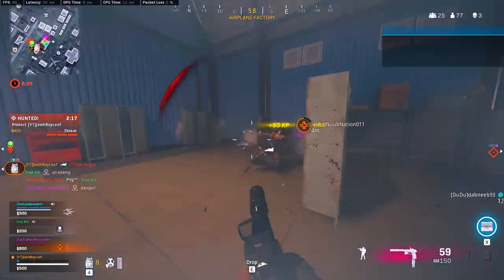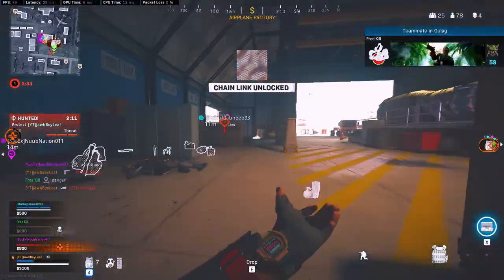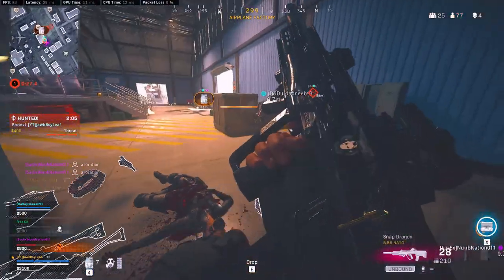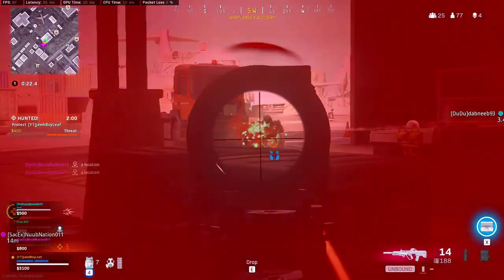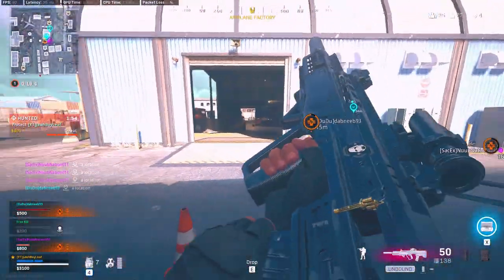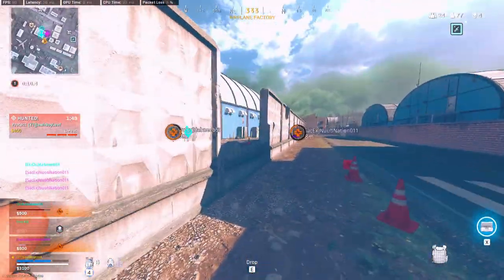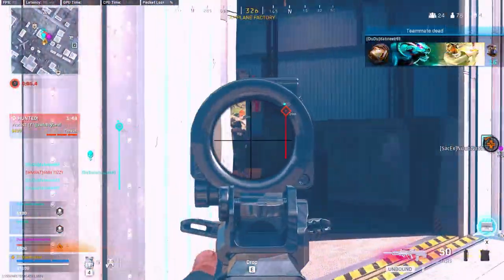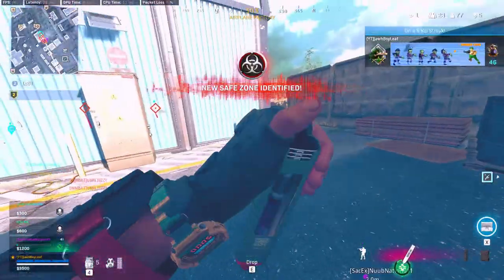I compare it to a Kilo, where the Kilo recoils slightly to the right but has not much vertical recoil. The Ram 7 does the same thing — not much vertical recoil, but goes to the left. Once you get that muscle memory down, the Ram 7 is actually a really easy weapon to use. It has amazing bullet velocity, which means you can beam people at relatively far range. If you mount with this Ram 7, it has almost no recoil. The only drawback is the magazine capacity — only 50-round mags makes it difficult to take on more than two opponents without reloading, especially if you're not hitting all your shots.